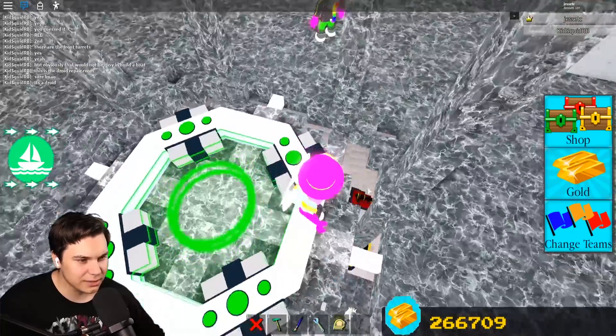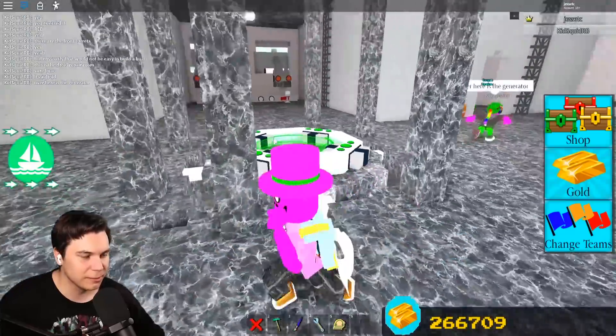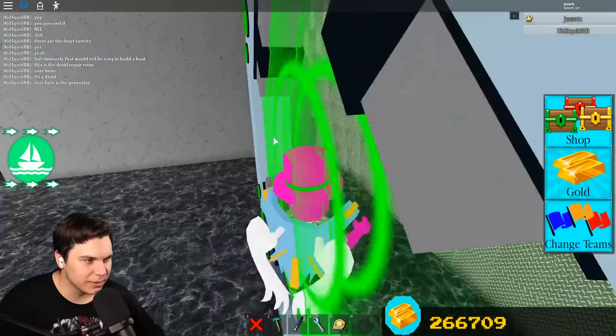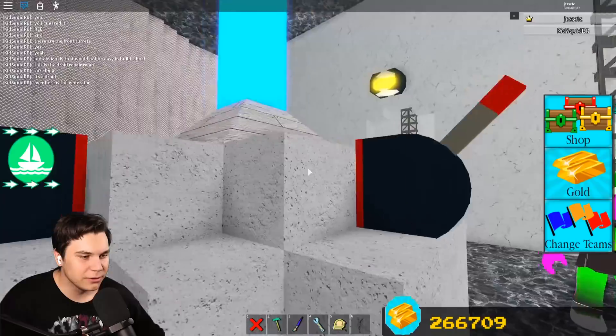For a second I thought I could break the seal here and make the portal drop. Over here's the generator — oh it's pretty cool, I like it, little generator room.